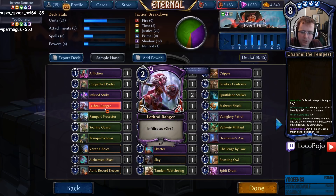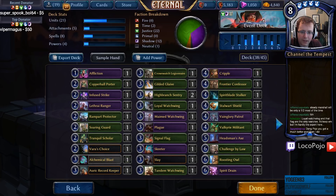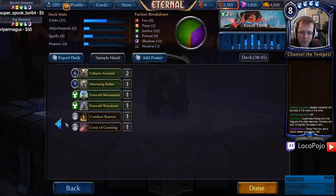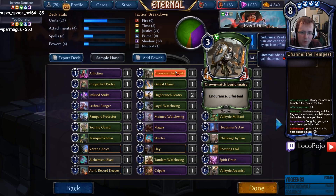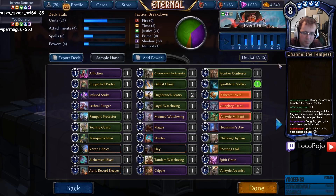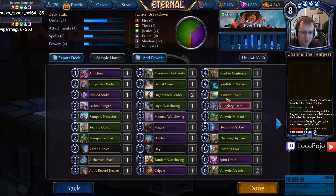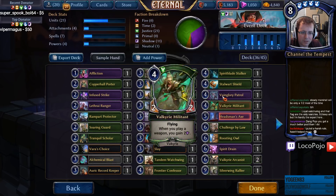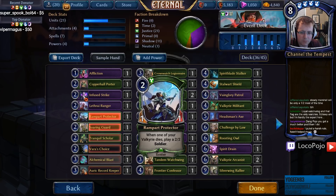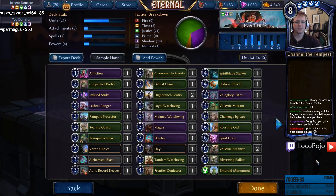Affliction, Copperhall Porter, Infused Strike, Lathri Ranger, Rampart Protector, and Soaring Guard — lots of good early stuff. Infused Strike is a reasonably strong option that'll get us a lot of benefit. Signal Flag is still probably my weakest removal card. Loyal Watchwing is a Valkyrie — I shouldn't ditch any Valkyrie. Crownwatch Legionnaire is our Lifesteal unit on the ground, Skeeter's our Lifesteal unit in the air — both are pretty good if we've got weapons. Cripple is a pretty likely cut, by default, as the next card out. Valkyrie Militant and Vainglory have to stay.